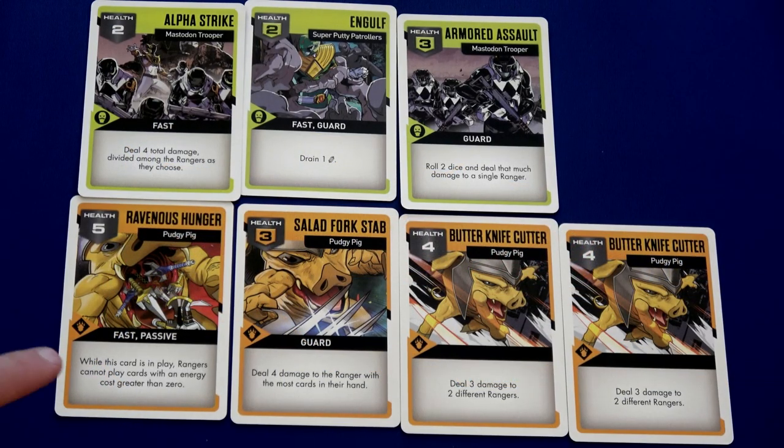Before we start battle, we need to read the text of any passive cards. The Ravenous Hunger says: while this card is in play, rangers cannot play cards with an energy cost greater than zero. Good to know — but enemies attack first because we have fast cards.